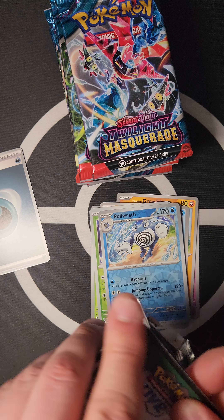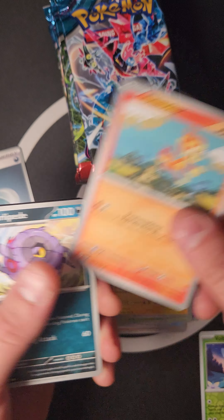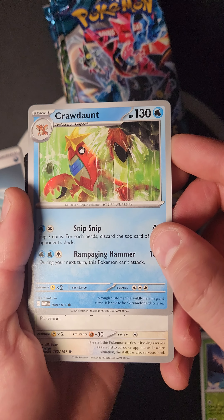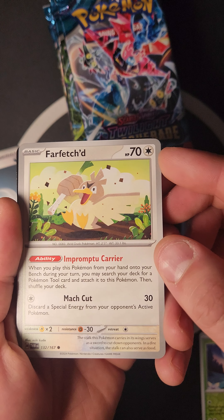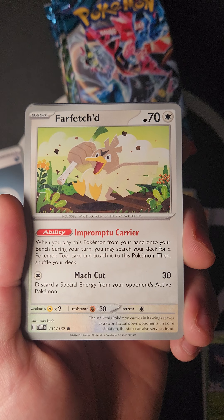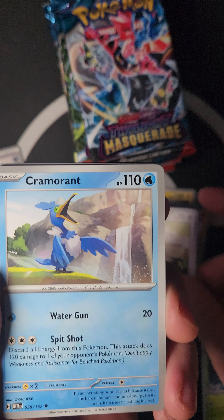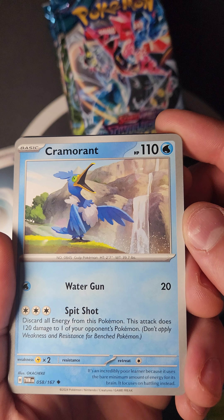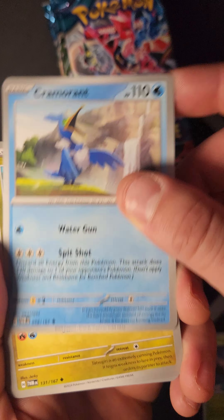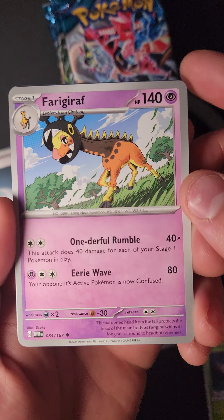Hope you guys are updating your decks with this set — I can't wait to update mine. Pulling some reverse holos here. We got Rollipede, Crudont, Farfetch'd — I saw this in play today! Impromptu Carrier: when you play this Pokémon from your hand onto your Bench, you may search your deck for a Pokémon tool and attach it to this Pokémon, then shuffle your deck. Also the famous Cramorant with Spit Shot: this attack does 120 damage to one of your opponent's Pokémon. And Tashigiri — this is going to be a good card!